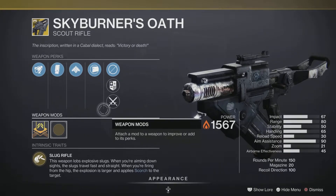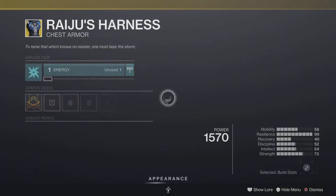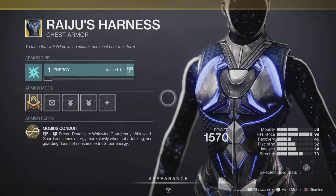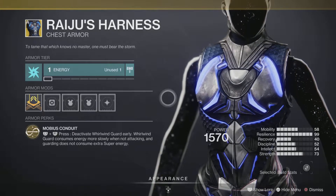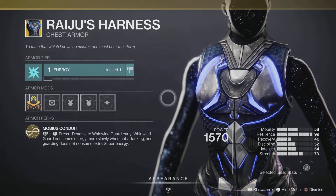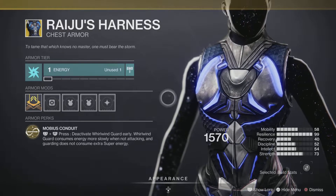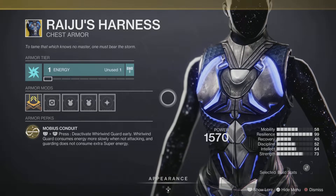Next up we have Raiju's Harness, an exotic for the Hunter class. It comes with the intrinsic perk Mobius Conduit: press L1 and R1 together to deactivate Whirlwind Guard early. Whirlwind Guard consumes energy more slowly when not guarding, and guarding does not consume extra super energy. It sounds great on paper, but you just don't see many people running this — it really needs a rework to justify the exotic slot. For me, it's a hard pass.